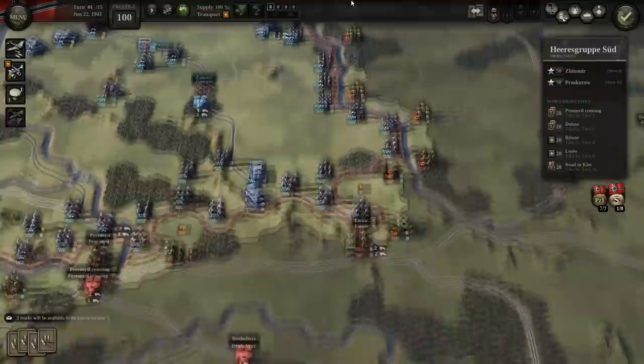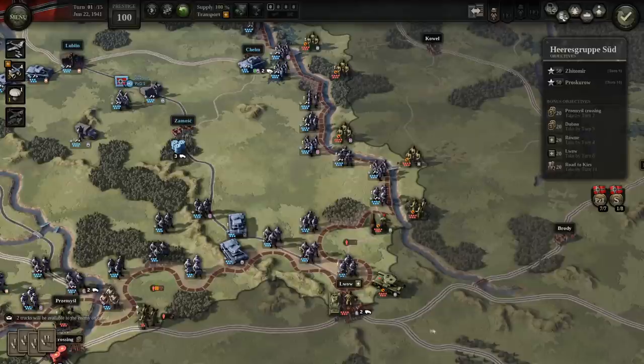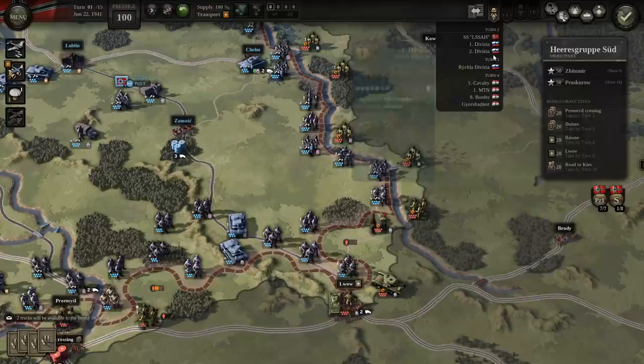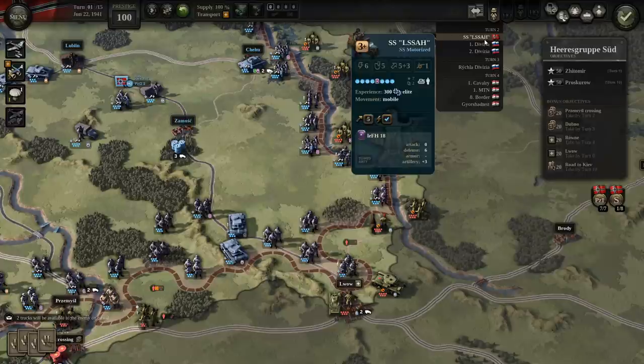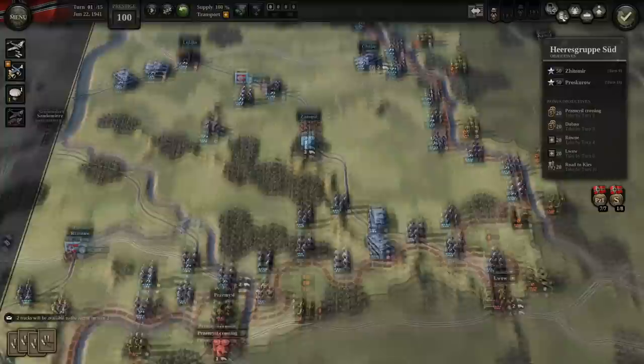We've broken through on this southern front and we're near Luo, which we have to take by turn six. That indicates the enemy will probably have considerable numbers of troops coming in. By the way, we do get some reinforcements — it looks like we get some Slovak infantry divisions, three of them, an SS motorized division, and then four Hungarian units, which should help us. The Russians, meanwhile, get no reinforcements, which is a difference from the previous battle.